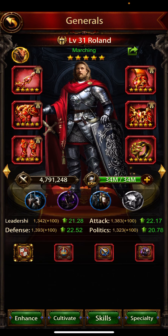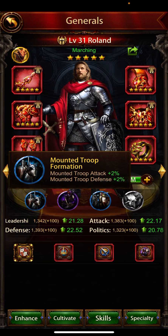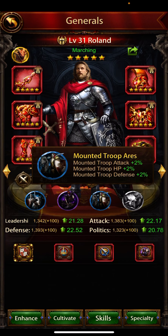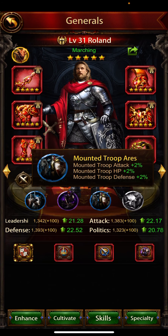I also increased the general's speciality — sorry, I forgot to mention this in the previous video. The speciality gives an extra 2% attack here and 2% attack here, so that's 4% total attack. Combined with march size and mounted troop and ground troop attack, that gives me 4% each, meaning a total of 8% mounted troop attack from speciality, plus 4% defense.